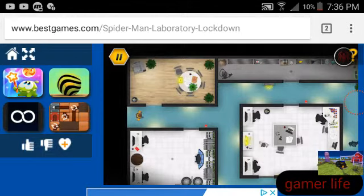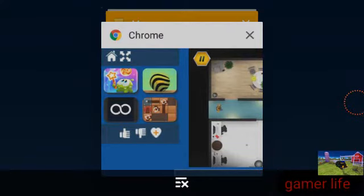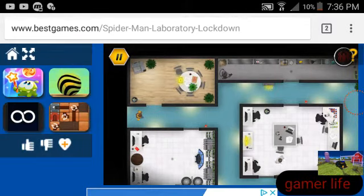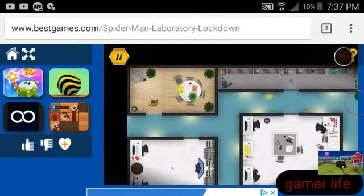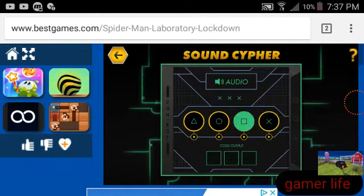What's up guys, Kyle the Gamer here and today we are going to be doing some Spider-Man. Basically I tap to move, I tap this button up at the top right to change into Spider-Man, and I can't get caught by the security guards as Spider-Man. I also cannot get caught inside restricted rooms.